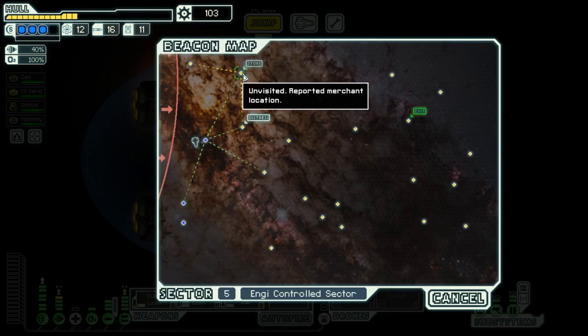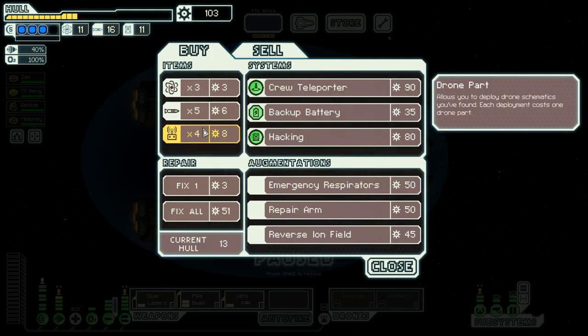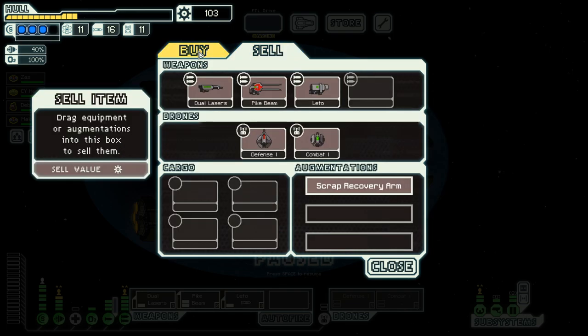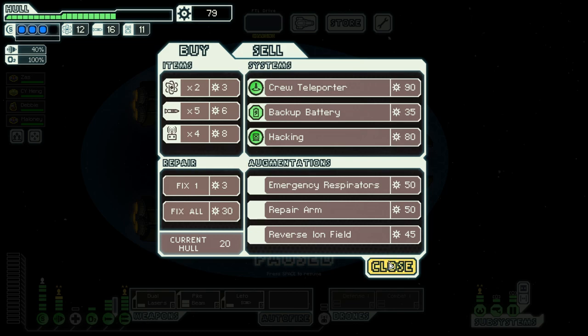And it's a store up here. We need a bit of repair. We also need a good weapon. So let's do the repair first, then go on fuel.